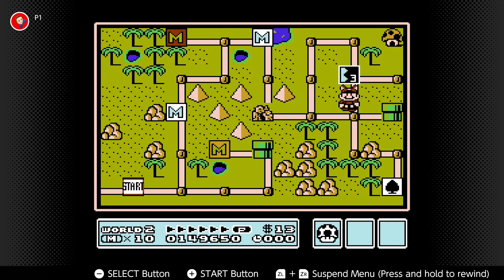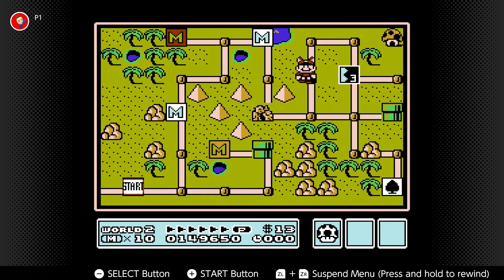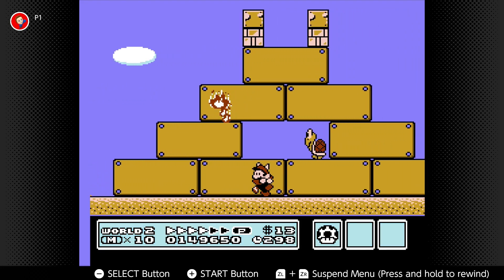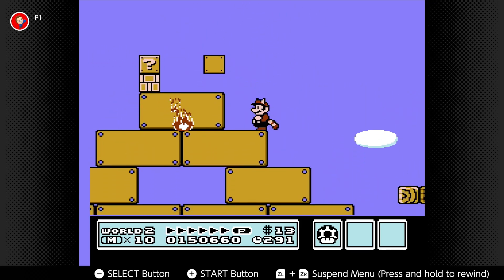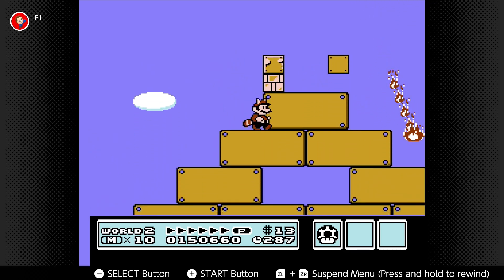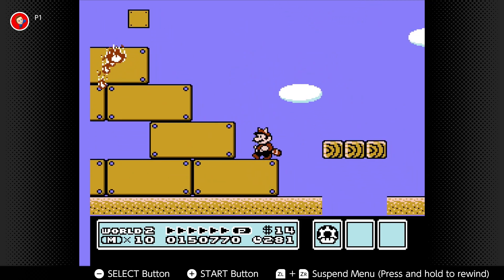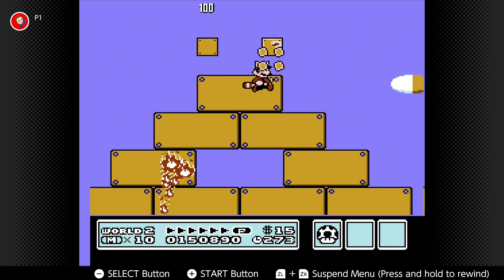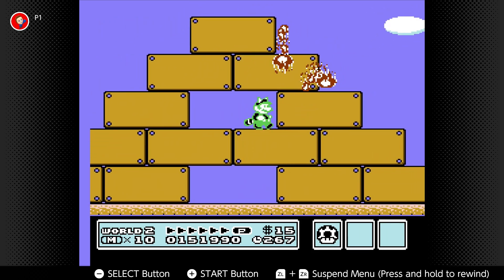Now let's go ahead and jump into level three. We have some fire — lovely. It's in this item block — that is a lovely raccoon suit. How about in this item block? Just a coin — cool. There's a lot of fireballs in this level, definitely watch out for that. Perfect star — where, fire? Yeah, now you wanna play.